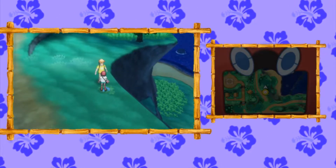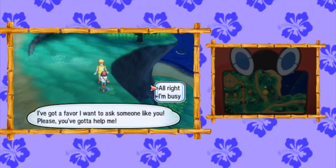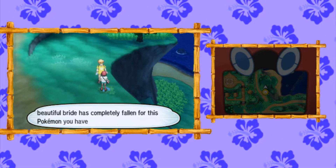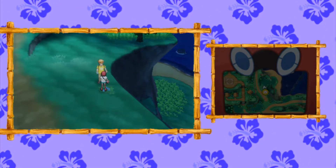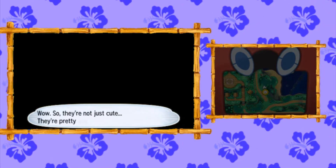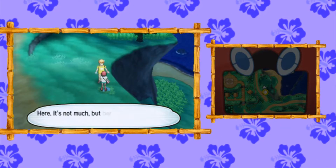Lastly, we're going to talk to this Sightseer over here and he's going to ask you to show him a Rockruff. You need to go catch one and have one registered in your Pokédex. You can find them in Ten Karat Hill. Once you show him that Rockruff, he's going to pay you $3,000.